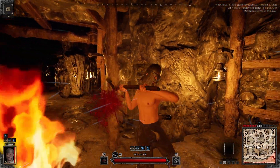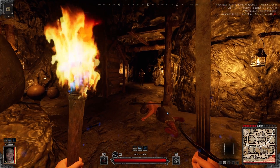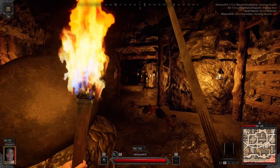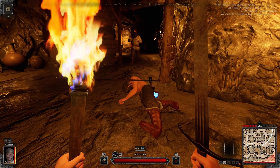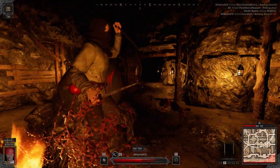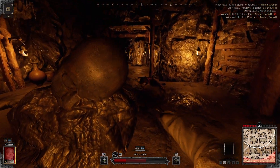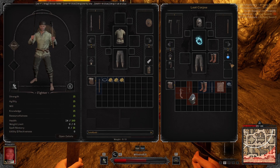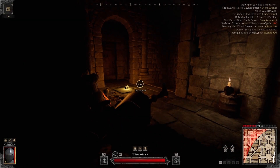Now when you start getting into matchups with the fighter class, the arming sword has always been my favorite. It's just so clean and you can space yourself so well with the distances. I usually just rely heavily on the swing pattern for the arming sword because it's so nice. Especially with 15% attack speed and then another 20 to 25% on top of that.